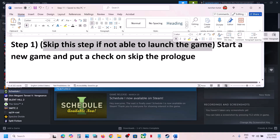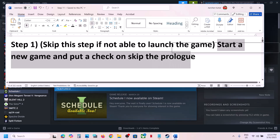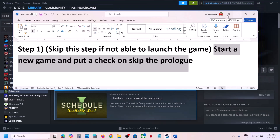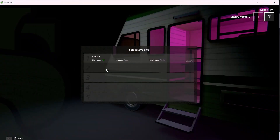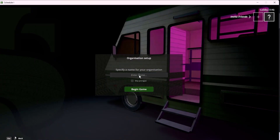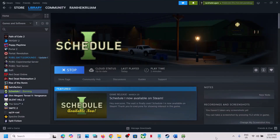You can skip this step if you are not able to launch the game, but if you are able to launch the game, start a new game and then put a check on the box which says skip the prologue. Launch the game, click on new game, put a check on skip prologue, then begin and check.